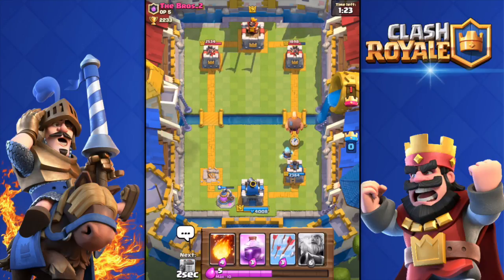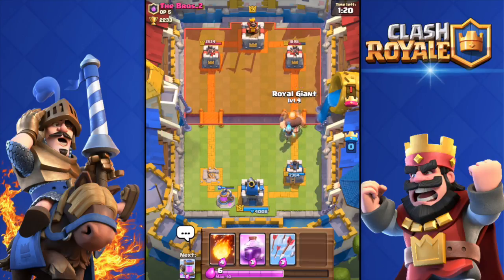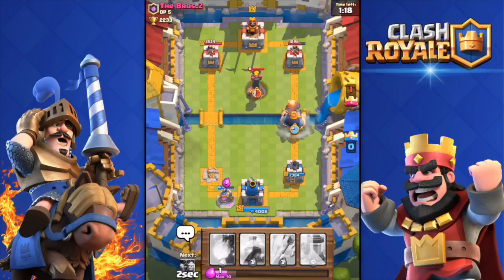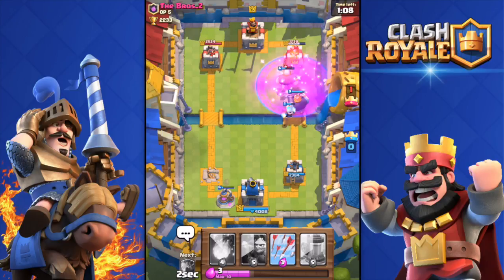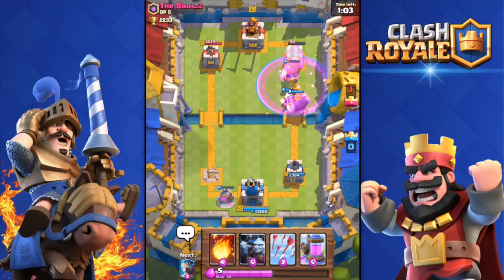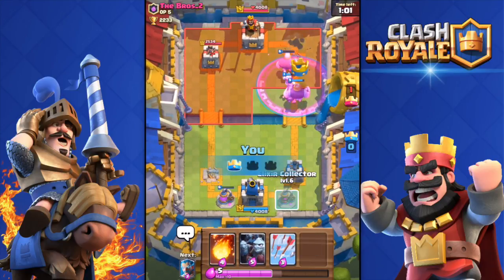It's gonna be quite a challenge to win against this guy. He's deploying the Inferno Tower again — at least I have the Ice Wizard to slow it down. Managed to kill it. Rage Spell over there — boom, there we go. I think I'll be able to get the tower. Yes! There we go — get the tower!